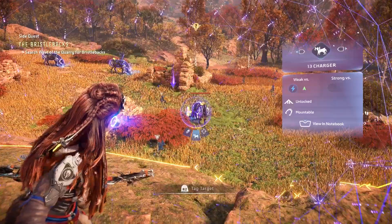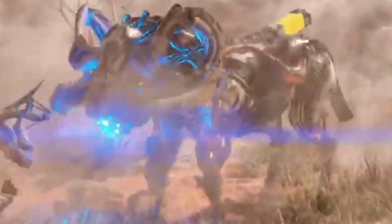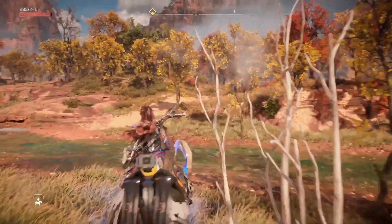As soon as you reach the Dawn, you can get a mount. Find a charger and override one. This will unlock the mounts and then you can keep that mount with you — you can summon it as you go exploring and wandering around. It's much better for making traversal easier.